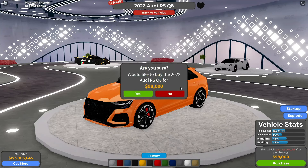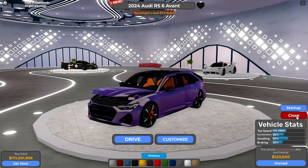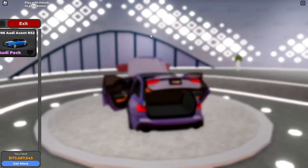We've got the Audi RS6 Avant — 174 miles per hour, handling 50%, braking 32%, at 122k. Exploding it shows a fully detailed engine, fully detailed interior, and a trunk.